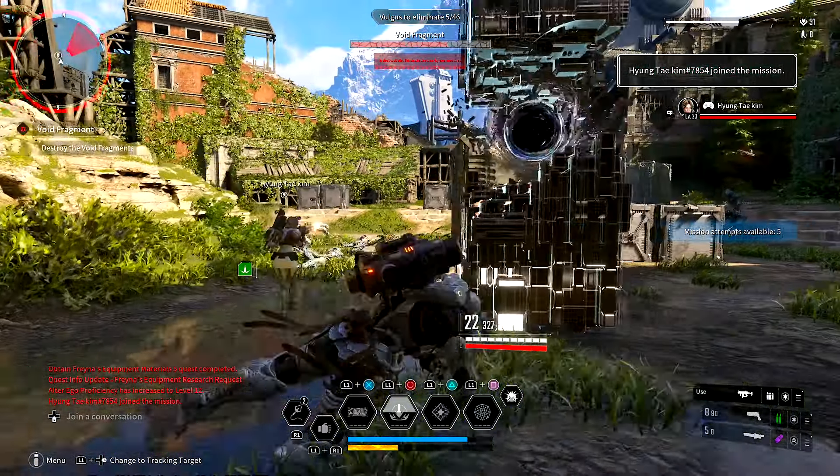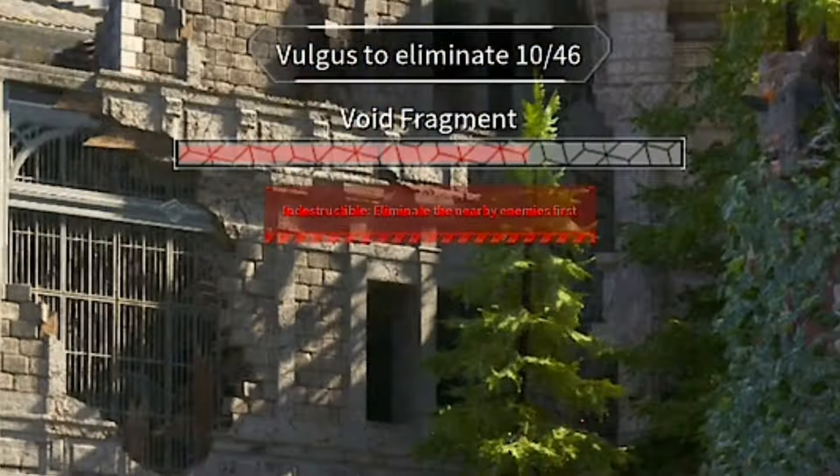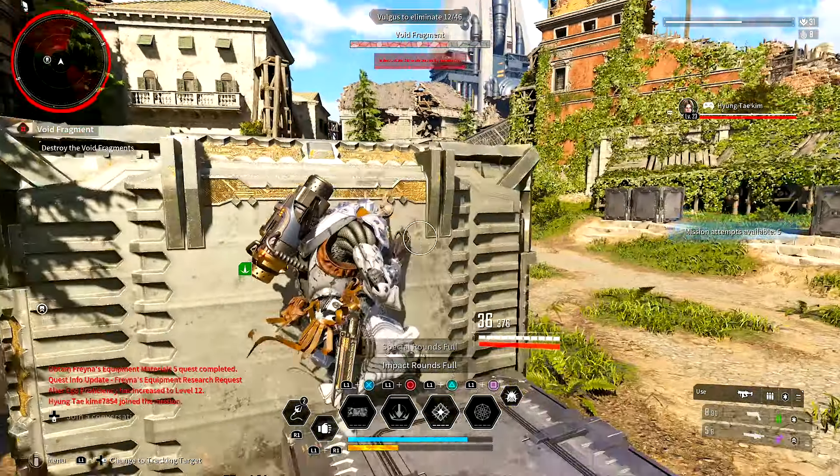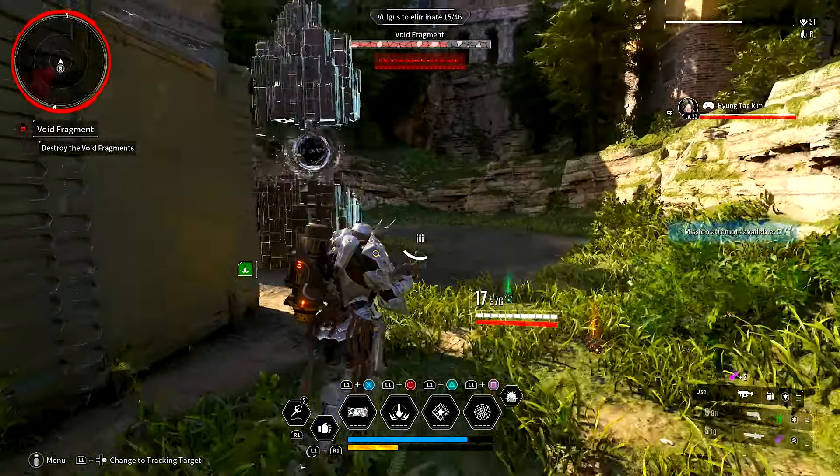There are obviously all sorts of different elemental towers to do. You can see at the top that we have a mission counter. In this case, we need to eliminate 46 enemies, and that is going to allow us to move on to the next stage of this elimination mission.